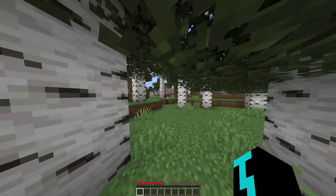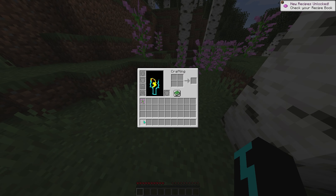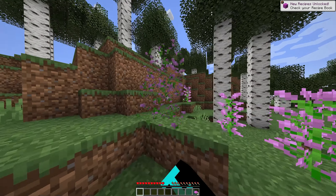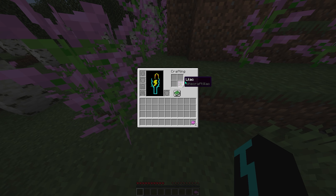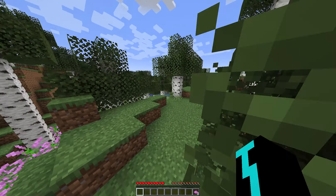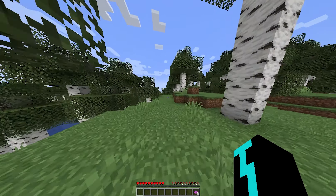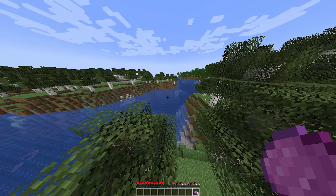Look at that, we found some pink flowers. And if we grab this and put it in here, we have two magenta dye. I'm gonna grab some more just to be sure, because some dyes you also need to create by merging them. So eight dyes should be good for now. We have our first dye color, which is magenta. I love magenta, it's a nice color.